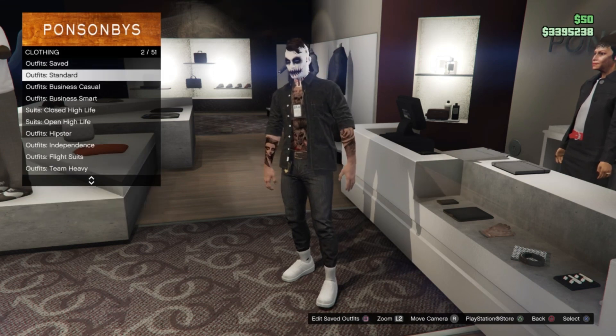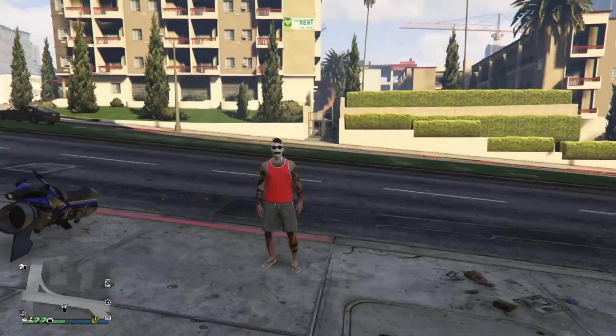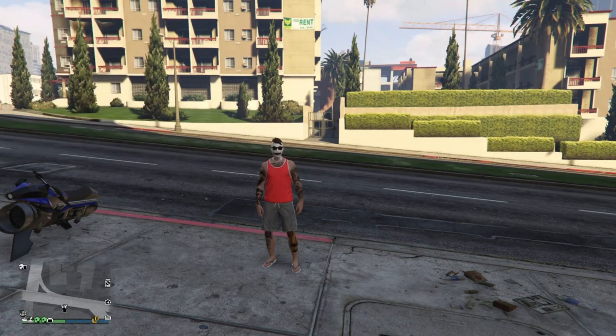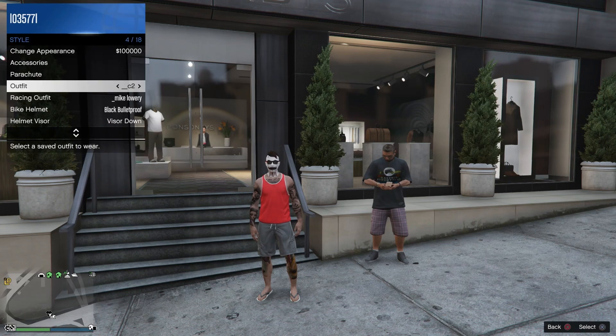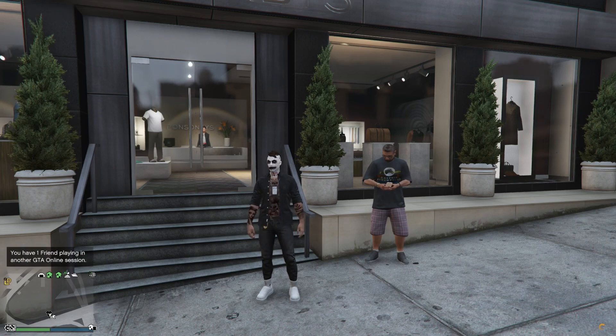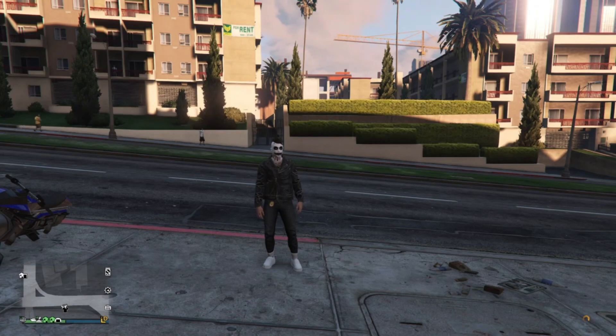Go into standard outfits and apply any standard outfit — I use the Sunbather. For this beef we don't want any parachutes involved, we only want to trigger a save. So open the parachute menu, apply it, then remove it. Wait for the save circle to finish, then cut the net to console one. On console two, apply the black short-sleeved shirt — the C2 outfit. Let the save circle finish, drop to story, then back on C1 apply the biker jacket with the crew logo. Let that save finish, drop to story, and reconnect your net.